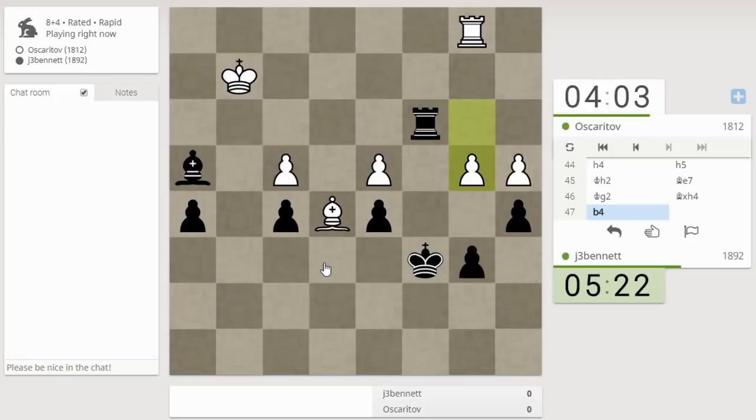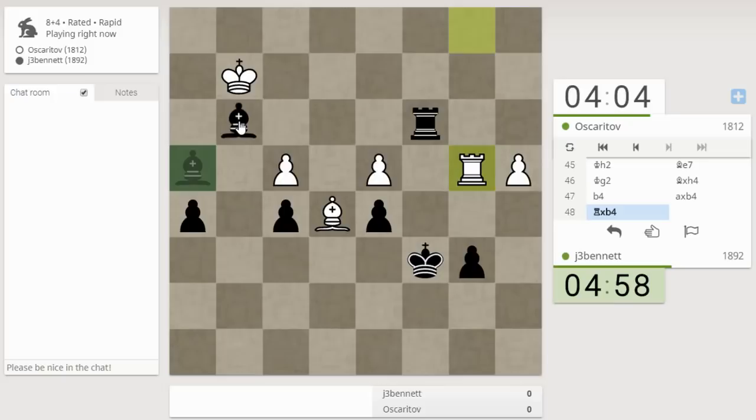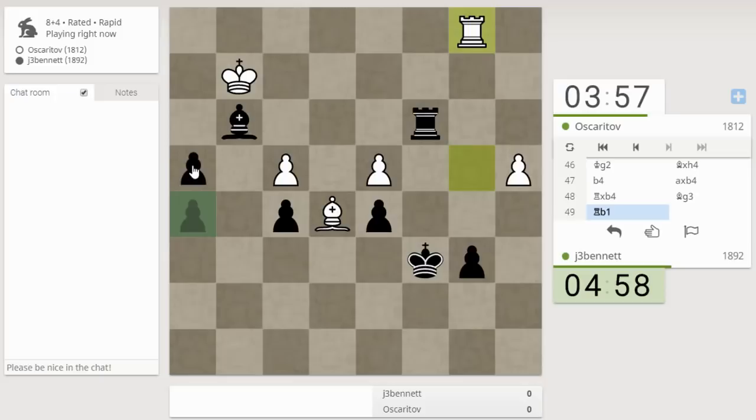I can check the king first, or take first. Just go ahead and take here. Check — where does the king go? He goes there. Maybe I should move my bishop here so I can start pushing my pawn forward. Now I can check here, drive his king back, push the pawn forward, step by step, inch by inch. Notice how helpless his bishop is appearing at the moment.